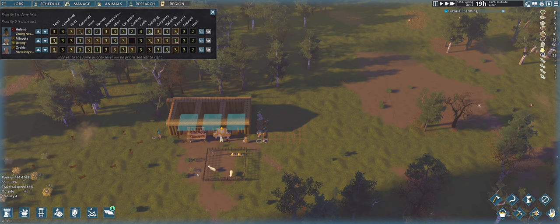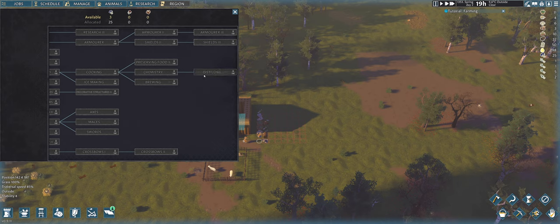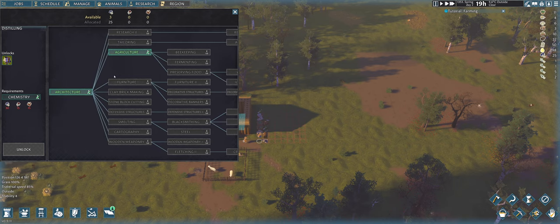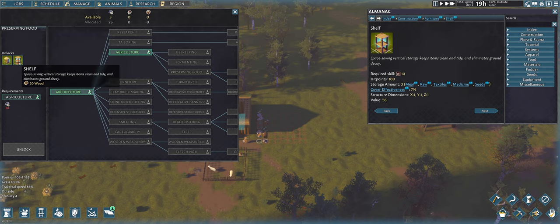Where are the whiskey distilleries? I need to unlock that. There's actually something called Brewing, and there is Distilling — there is a freaking spirit distillery in there! I did not know that. I think the first thing I should unlock is food preservation, because food on the ground spoils faster. I need to make racks — there's a smokehouse to smoke meat, and shelves for vertical storage to keep items clean and eliminate ground decay.